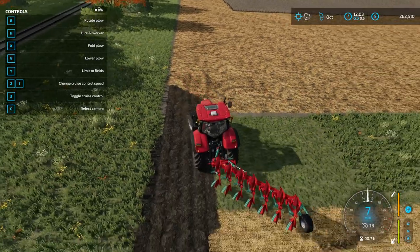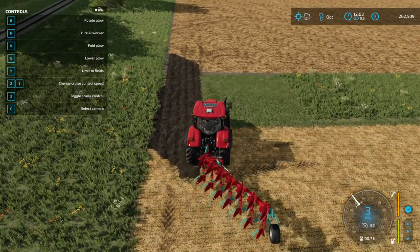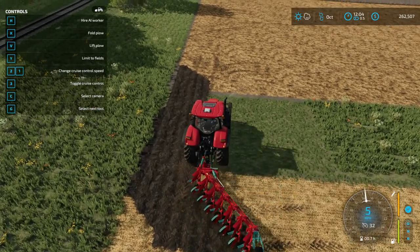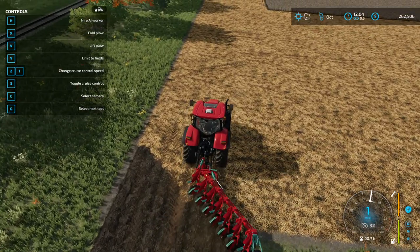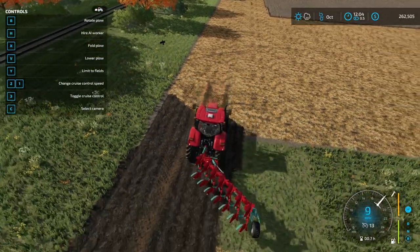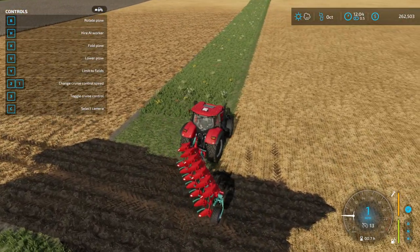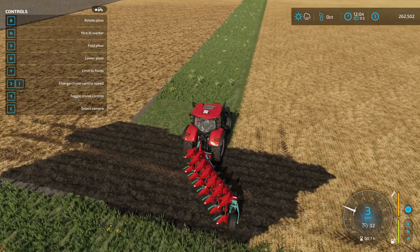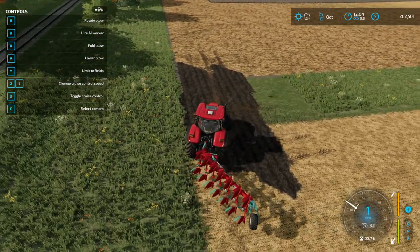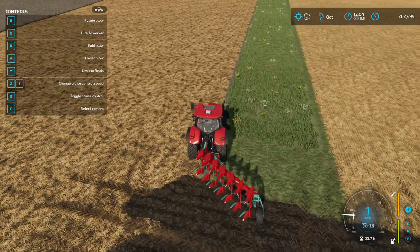Now, just to make sure we have enough room for our plow, we're going to do the same here. If you want to keep tidy edges, this is why I'm saying — depending on the size of the plow — do one or two pieces, because we can now go down the side of this field.